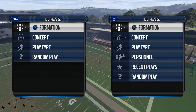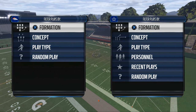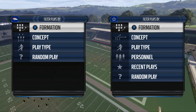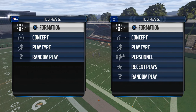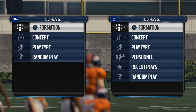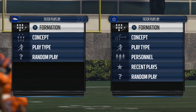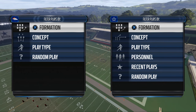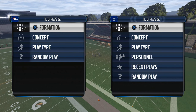Today's video is going to be breaking down the Shotgun Y-Trips Halfback Weak formation in Madden NFL 16. For those of you who are new to our YouTube channel, welcome — you've come across really interesting content. This is our Madden Ultimate Team free guide, and this is actually the fourth installment in this series. Check out the description and the playlist to get access to all the other content in this series.